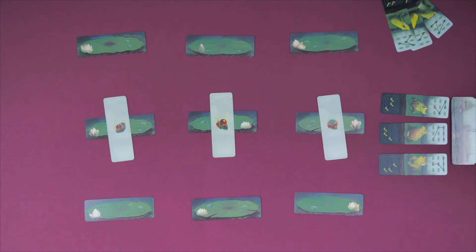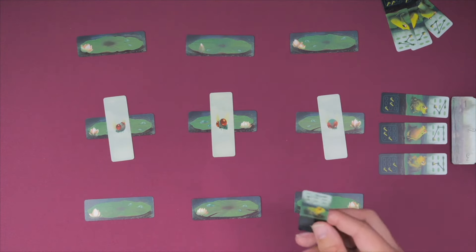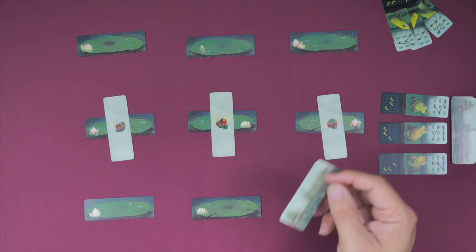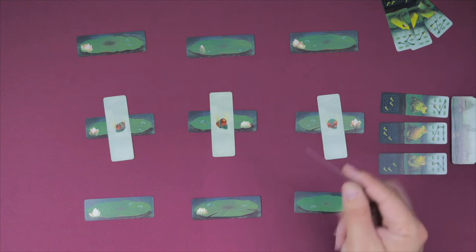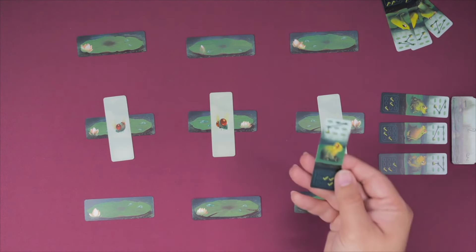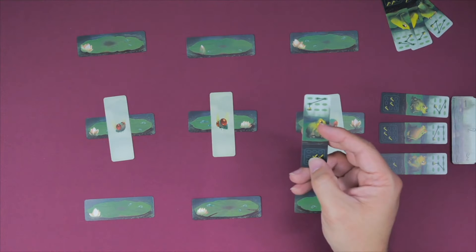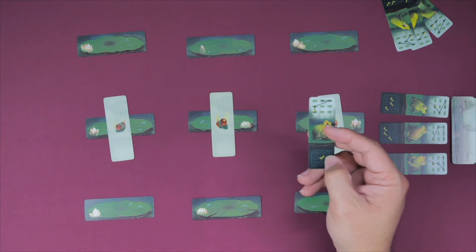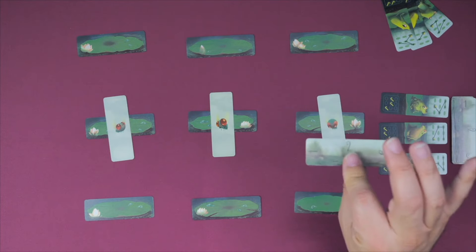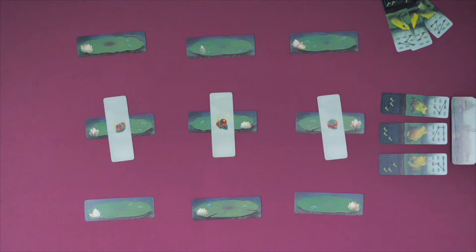You can advance a frog one step, or you can do a scoring action, which is one of two things. You can complete a frog's route — once it has made it to the end, remove it from the board and score two victory points. Or, you can score a formation: play a card from your hand, and if there are frogs in one, two, or three of the matching locations on the table, you score one, two, or three victory points respectively.